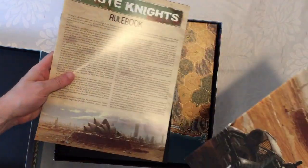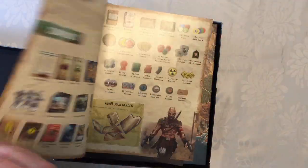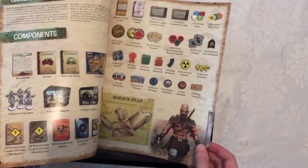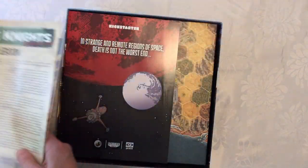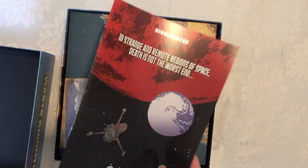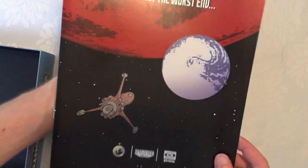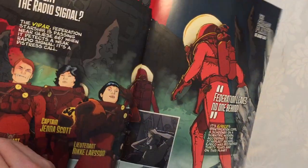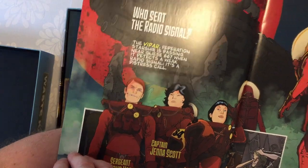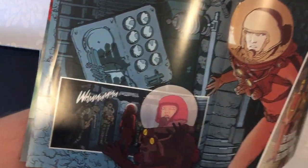You get a lore guide and a rulebook — rulebook's handy, of course. I need to read through that myself in a moment to help you set up the game, but there's contents listed here as well. Absolutely fantastic. There's a little surprise here — so hopefully this doesn't spoil for people, I should have said there's a spoiler alert coming up. This looks like their next game must be coming for those interested. There's a little comic here, something space themed.